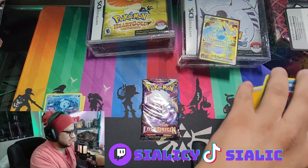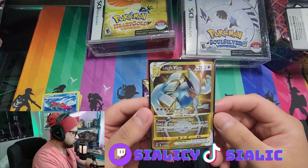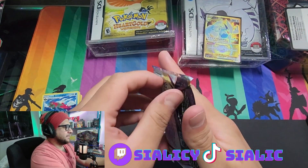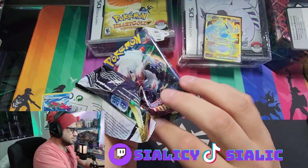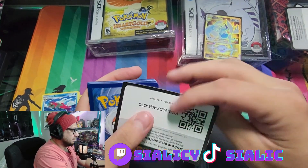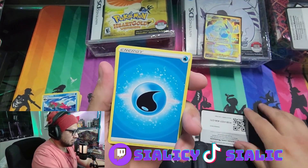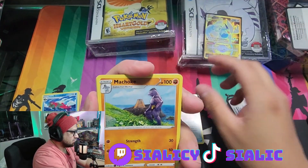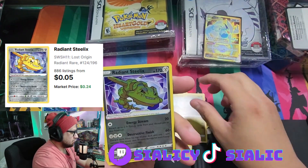I still wouldn't recommend anybody buy them, but that looks so good. The centering is a little off — it's a little thicker on this side. Last up is Lost Origin. Water energy — we got Relicanth, a Box of Disaster, Machoke, Makuhita, Phantump, Politoed, Gligar, Goomy.